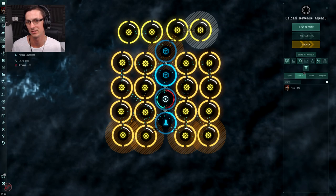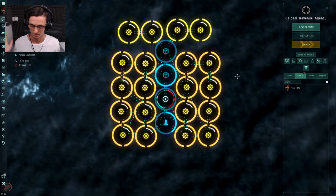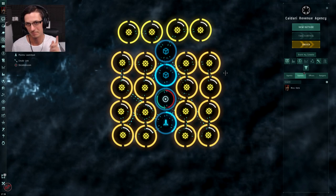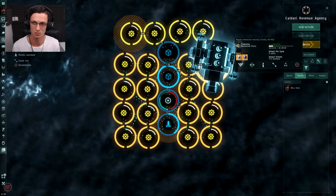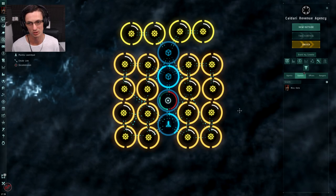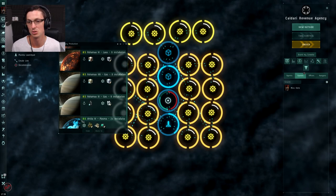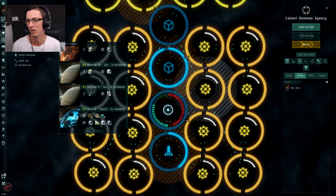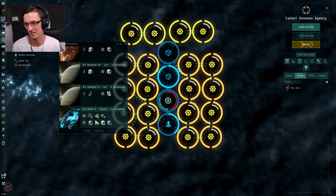I'm pretty confident these are all going to route straight into the final storage once they're done. It's always a good idea to check your planets, especially bigger ones like this, once you've set them up. The last thing you want is to put all your P1 materials in, hit go, leave it for a week, and come back to find nothing's happened - maybe you didn't route the output materials correctly, or input materials aren't going to the correct units. Anything could stop these from running. So once you set them up, maybe an hour or two later, look back at your planet production window and just make sure everything's working as intended.